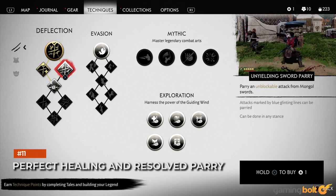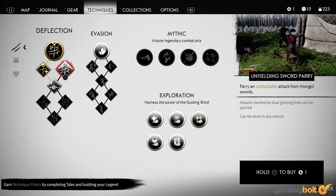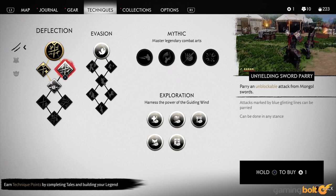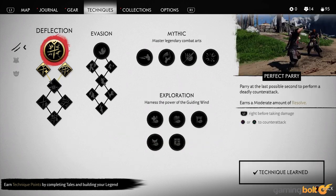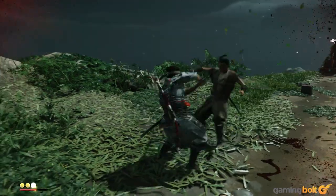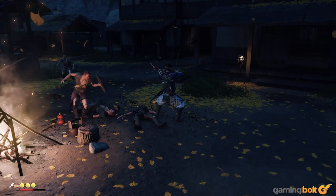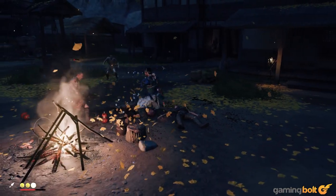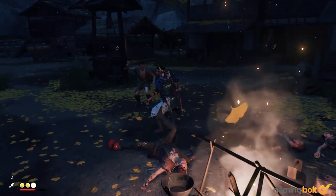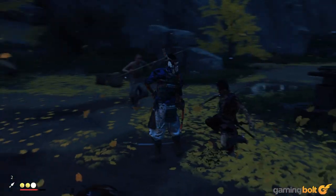The Unyielding Parry techniques are useful, but they're not crucial. Two parry-related techniques that are crucial are Perfect Healing Parry and Resolved Parry. The former recovers a small amount of health for you, while the latter restores some resolve for every parry and perfect parry you perform. Given how much you'll be parrying in combat, these two techniques are absolute must-haves.